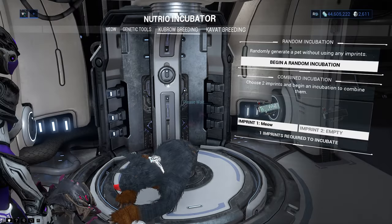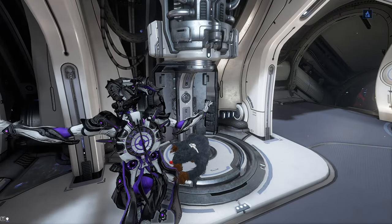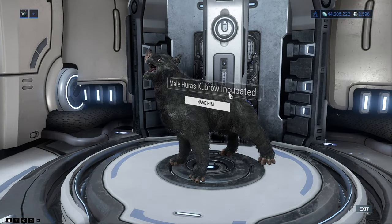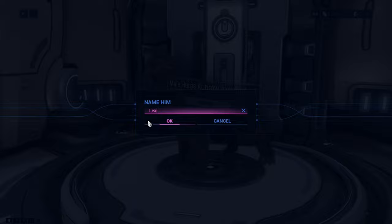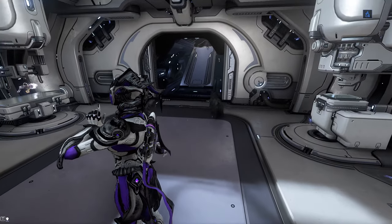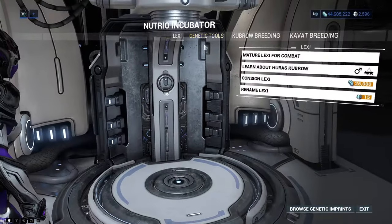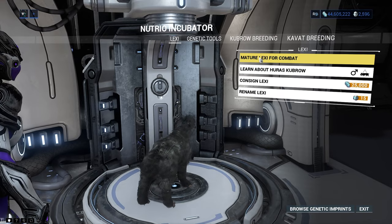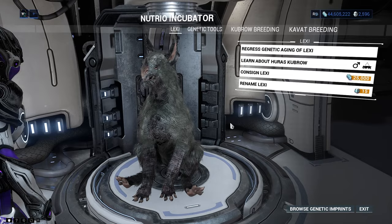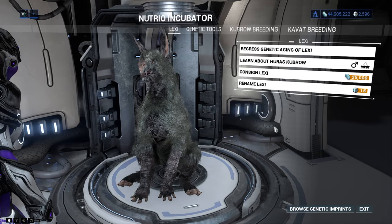The incubation process will take 48 hours, 24 hours if you have the nutrio segment in your orbiter. When the incubation is complete, you will get a Kubrow which you can name and watch roam around the orbiter. If you want to use him in combat, you need to mature him first by going back to the incubator and selecting the mature option. You have a mature Kubrow. There are 5 types of Kubrow which we will cover right now, looking at their mod dispositions and the 2 mods every Kubrow comes with.